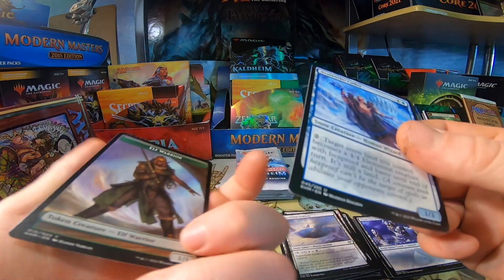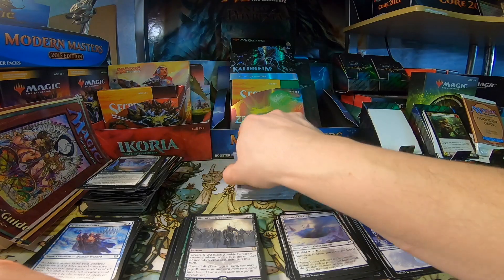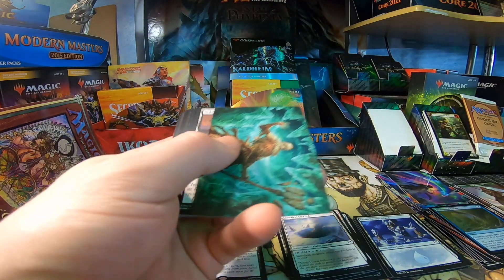And another Foil Disdainful Stroke — great. Elf Warrior token and Avalanche Collar — cool. May the mythics rain down.